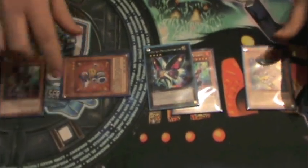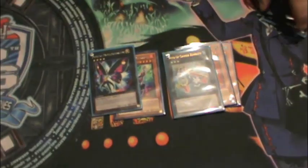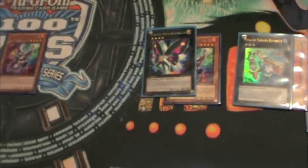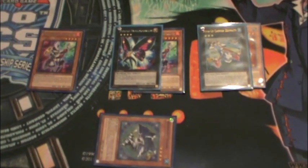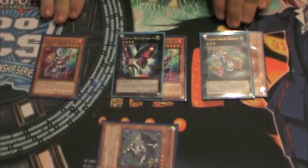So now this is what our field is going to look like. We have a level 3, and since our Shark's a 3, we're going to overlay for our Wind-Up Carrier. Now with the Carrier, we're going to detach — and we want to detach the Shark, which is very important to make sure you get the right one detached. The Carrier's effect is going to go off, and we also have the Magician's effect; they're both going to activate simultaneously.